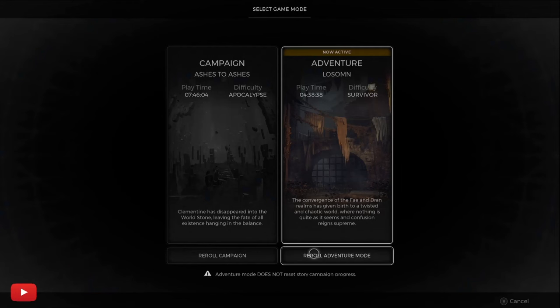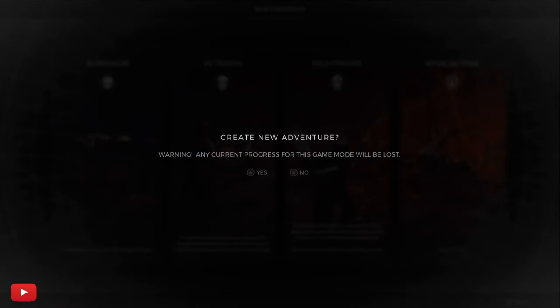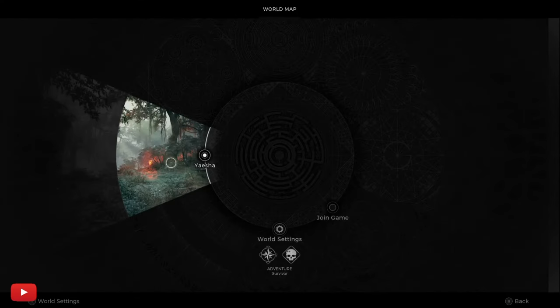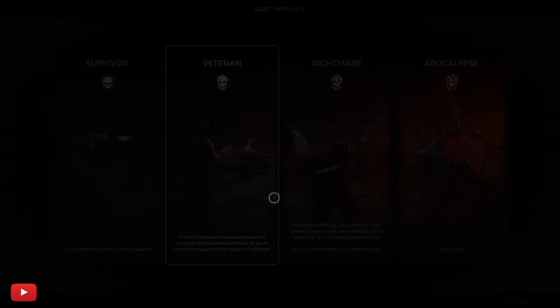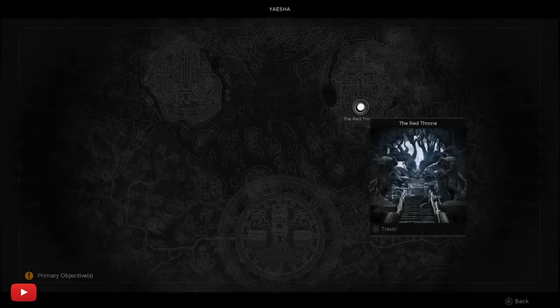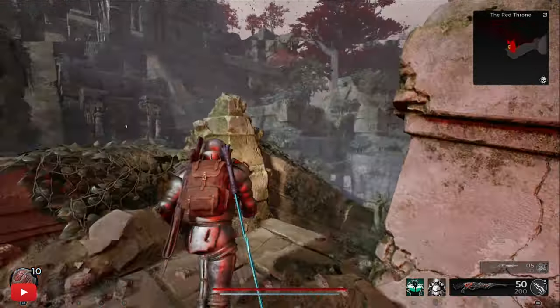Hey, I'm Dread and welcome to the channel. There's another little secret with the ornate box, and I want to quickly show you how to do it. To do this we need to re-roll on adventure mode on Yaesha until we get the Red Throne. If we don't get the Red Throne we need to re-roll and re-roll. Boom — now I'm at the Red Throne.